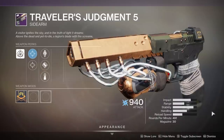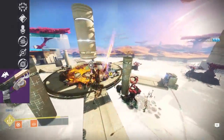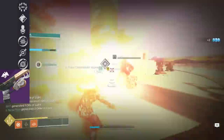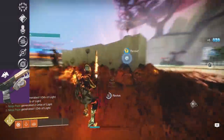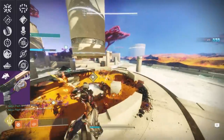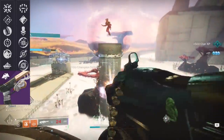For the Traveler's Judgment, which is an Energy Sidearm, the last column can roll with Surrounded, Tap the Trigger, Head Seeker, Disruption Break, Dragonfly, and Shield Disorient. In the third column you've got Firmly Planted, Rapid Hit, Hip Fire Grip, Feeding Frenzy, Field Prep, and Auto-Loading Holster.